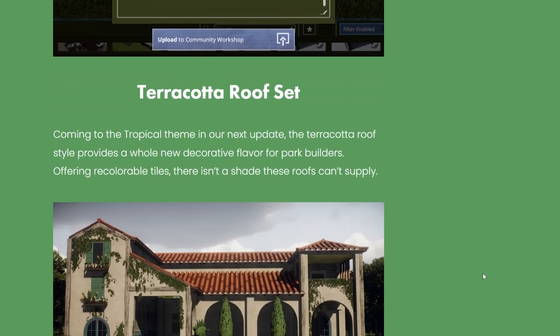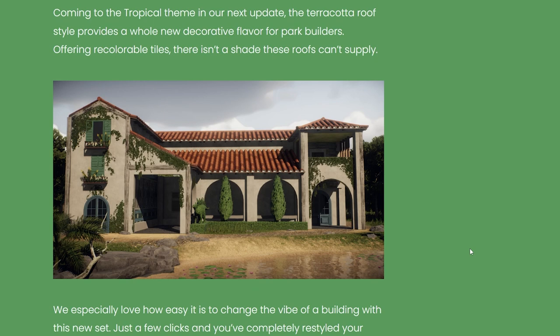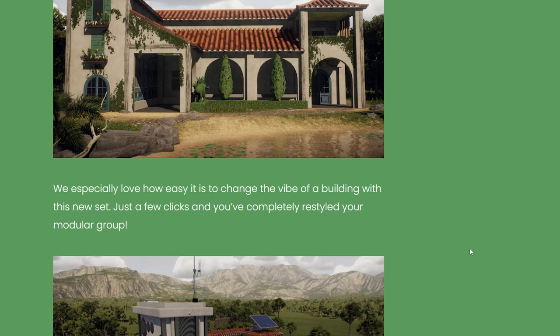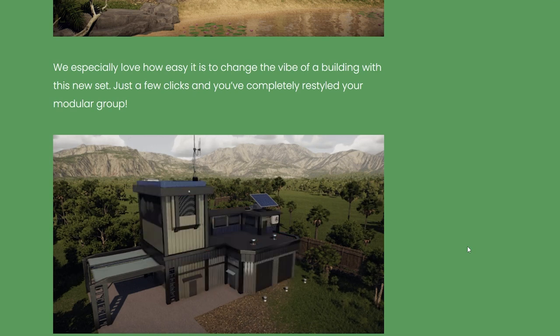Moving on to something almost as exciting: build pieces. The terracotta roof set will be coming to the tropical theme in our next update. The terracotta roof style provides a whole new decorative flavor for park builders. Offering recolorable tiles, there isn't a shade these roofs cannot supply. We always want more pieces, and this offers an awesome style — one that we obviously don't have just yet. We especially love how easy it is to change the vibe of a building with this new set — just a few clicks and you've completely restyled your modular group.